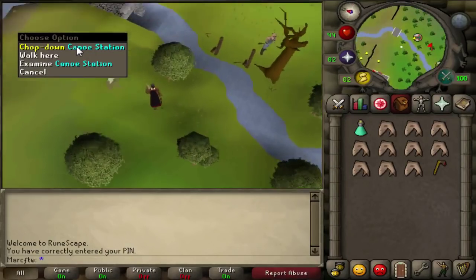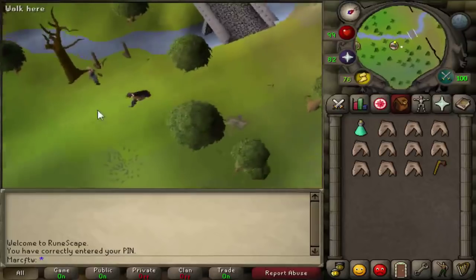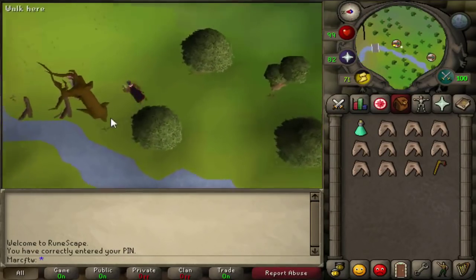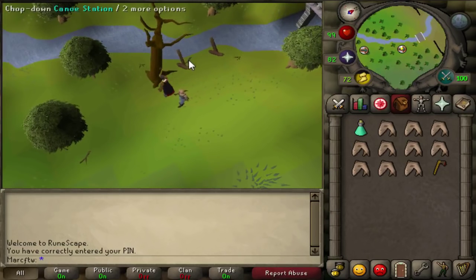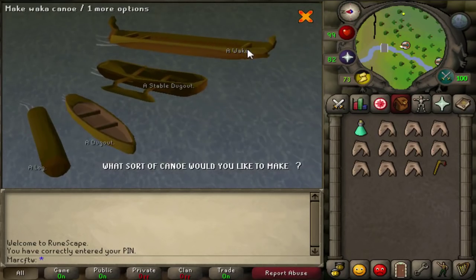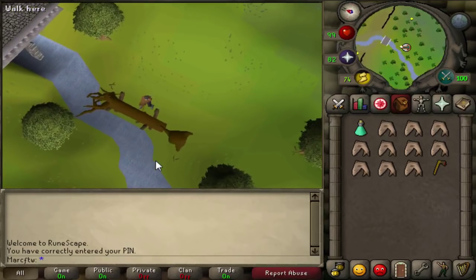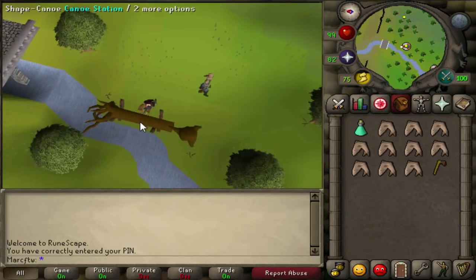At the canoe station, chop down the canoe and make a canoe after. Shape the canoe — make a Waka. It's not going to work if you make anything else, so make sure you make a Waka. Then you board it and you're pretty much good to go. Float the canoe and paddle. Click on the red skull here to get to the Wilderness.